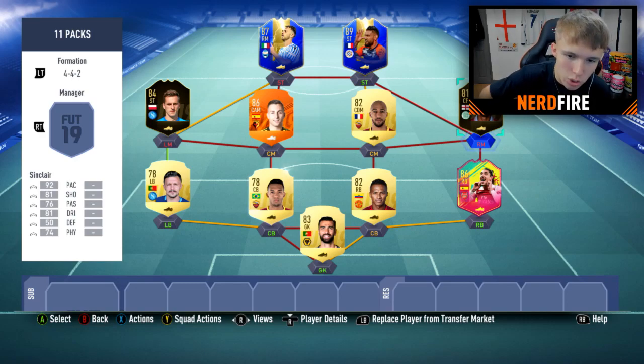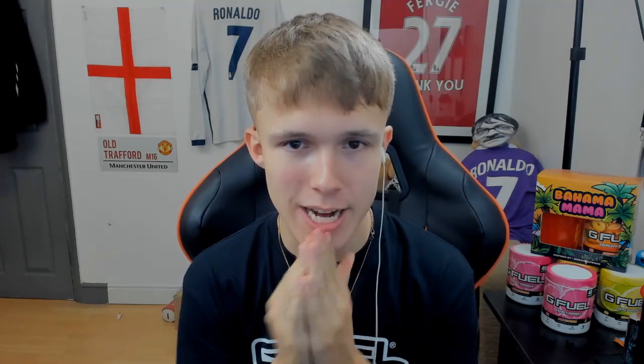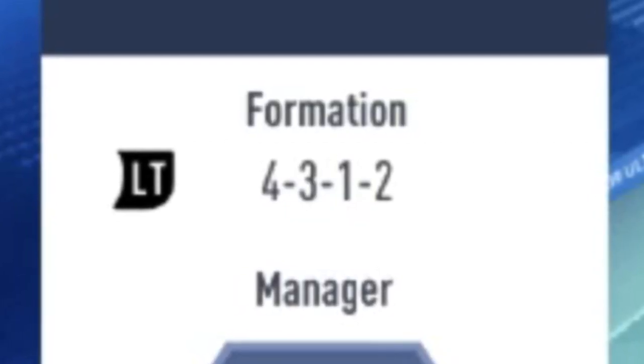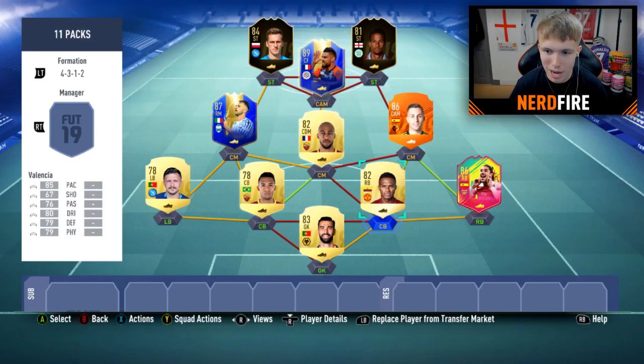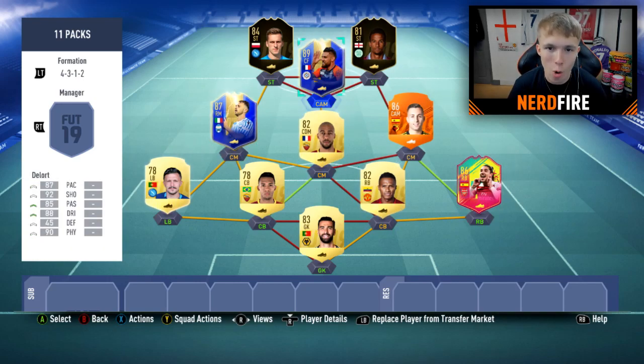Here are all the players in the squad screen. We've gone ahead and figured out a formation — we're using the 4-3-1-2. We're sitting on 73 chemistry with an 84 overall rating. We've got Valencia at centre back, Bellerin at right back, Lazzari at left centre mid, and Delort at CAM. For the bench, we'll just fill it up with bronzes and stick with this 11 without making any subs. Let's get into a game of FUT Champions!